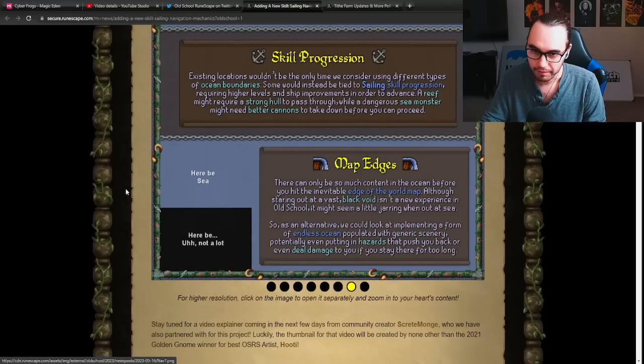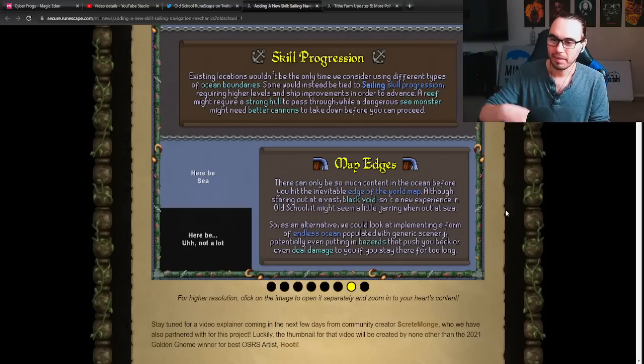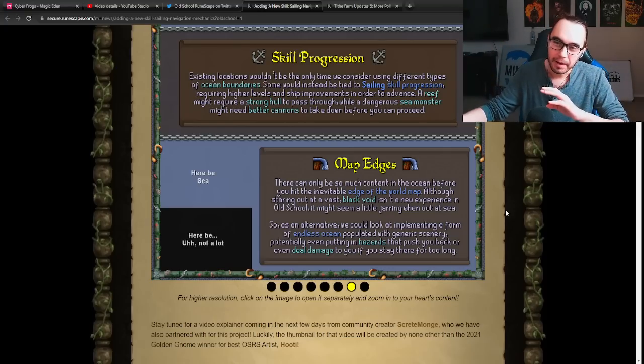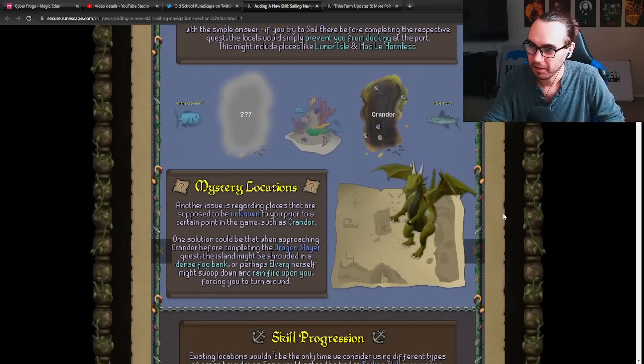Map edges: there can only be so much content in the ocean before you hit an inevitable edge of the world map. Staring out at a vast black void isn't a new experience in Old School RuneScape, but it might seem a little jarring while out at sea. As an alternative, they could implement a form of endless ocean populated with generic scenery. It'd be cool to have whales and stuff — maybe some animation when you look out at the endless ocean, with currents and random events you can see in the distance but can't reach. Just leaves you longing for more.